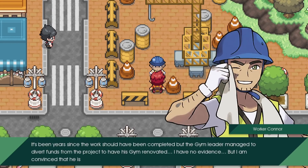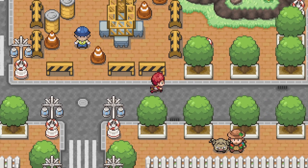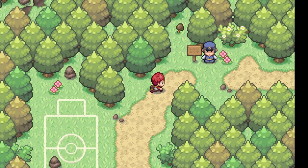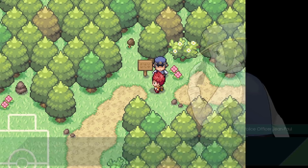An NPC says it's been years since work should have been completed, but the gym leader managed to divert funds from the project to have his gym renovated. They have no evidence but are convinced he is up to no good. Looks like the gym leader will be evil in this game. That little bit of land in Vermillion City is never getting done. Also, there's a problem at the exit of Diglett's Cave, so that way is blocked.